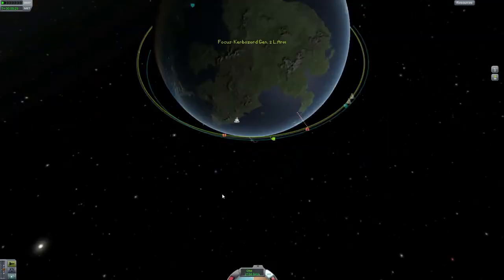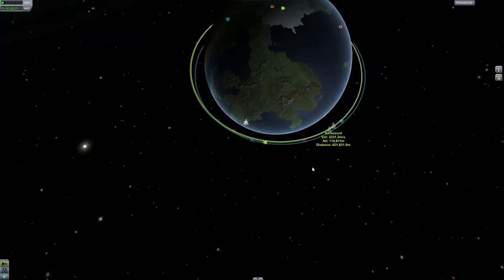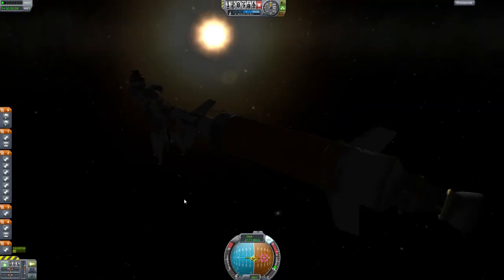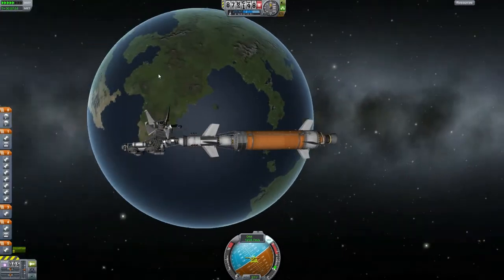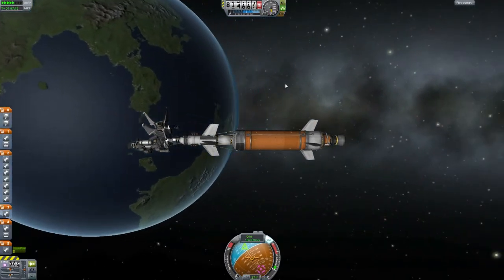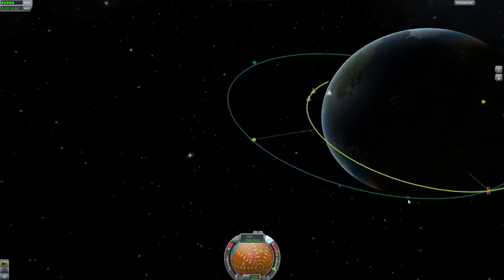If you guys learned anything from this, then I'm very happy. If you guys ever have problems like this, do something different - use engines on the side to keep yourself balanced. I'm pretty sure NASA would never do something like that. But I'm also pretty sure NASA would never set up a giant Megazord in orbit. Though, how cool would that be? A NASA robot? Anyhow, there you can see the eventual encounter - we have the whole rendezvous set up and all that good stuff.